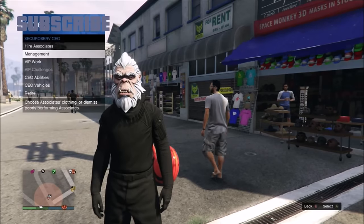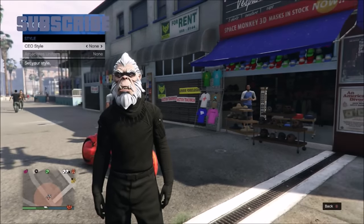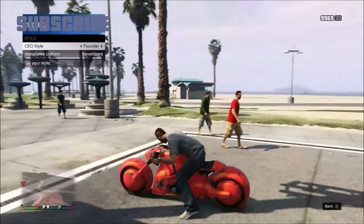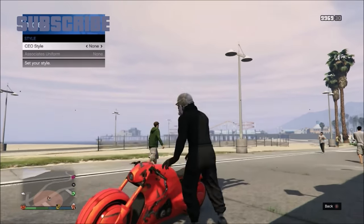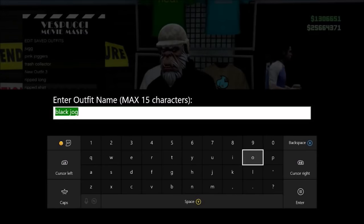Now go to SecuroServe, CEO management, CEO style, and hit one to the right to Founder. Now get on your motorcycle. When your character starts to put on his helmet, switch back to none. You should have the bulletproof helmet on with the mask. Quickly run to the top section and save the outfit. If you have problems saving the helmet mask outfit, delete the slot and save over the outfit.